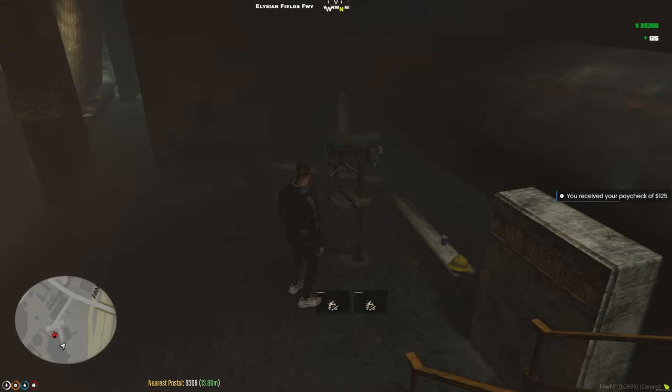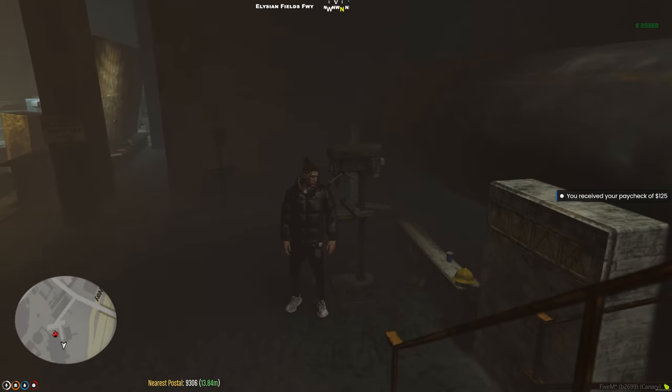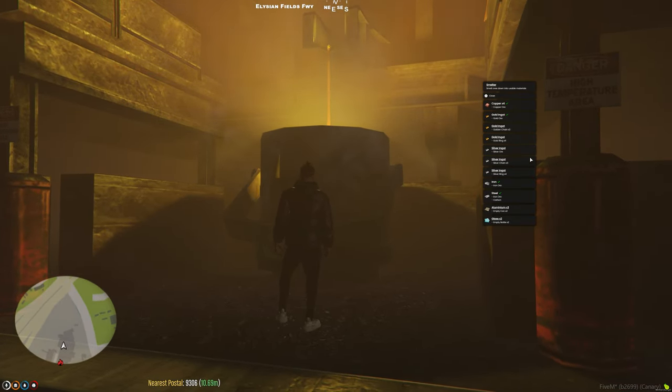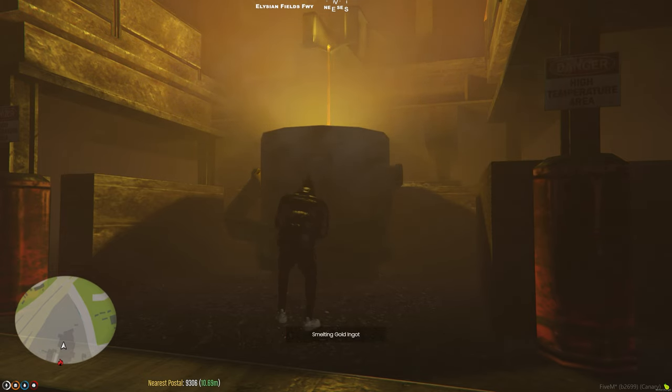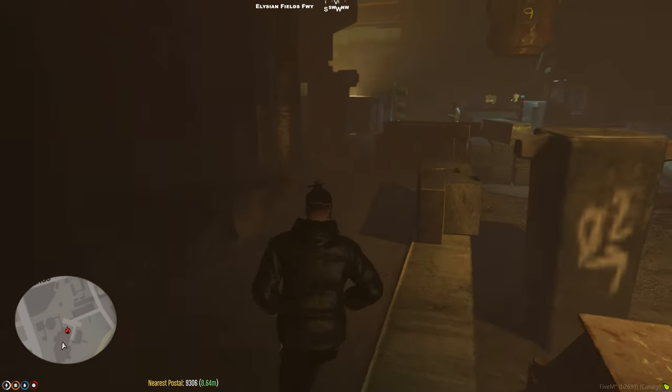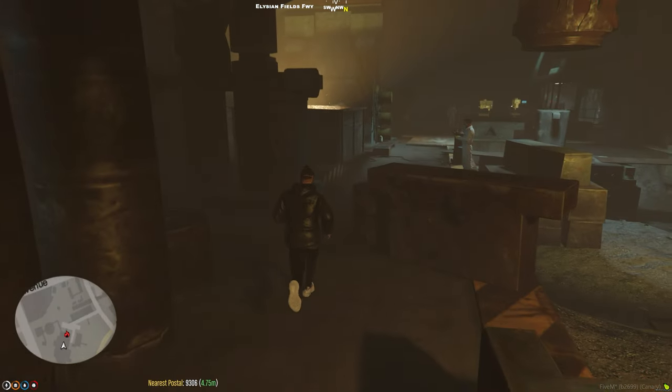Clean all the stones off and then we'll go ahead and smelt. Walk over to this giant smelter, do the same alt and right click, and anything with a checkmark next to it you can smelt. Go ahead and smelt as much as you possibly can to get gold ingots, which is what you need to make necklaces and rings. Then we'll go over to the jewelry cutting machine and make some fire jewelry.